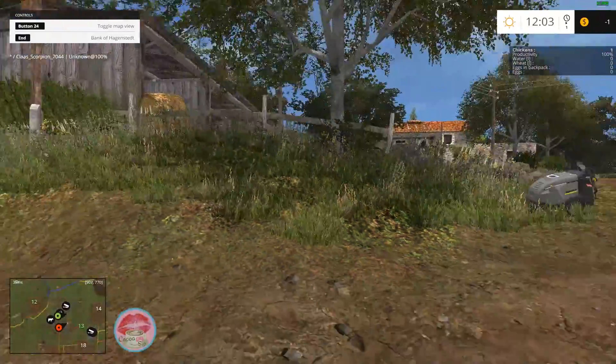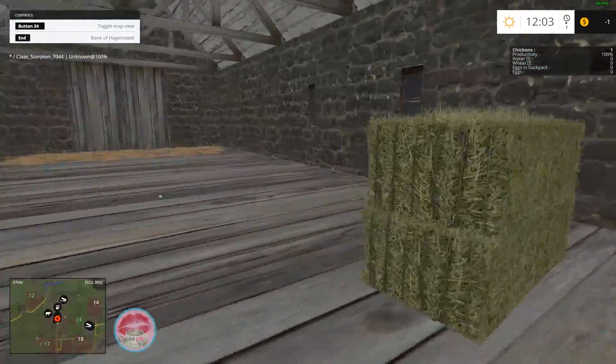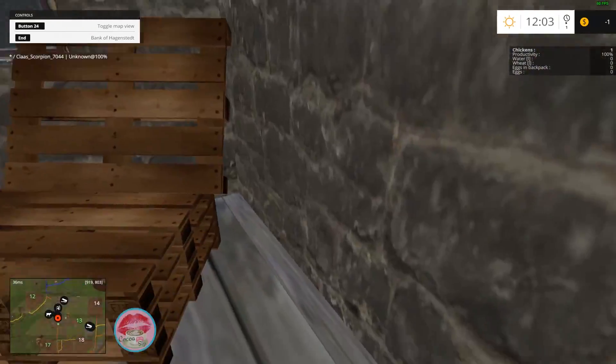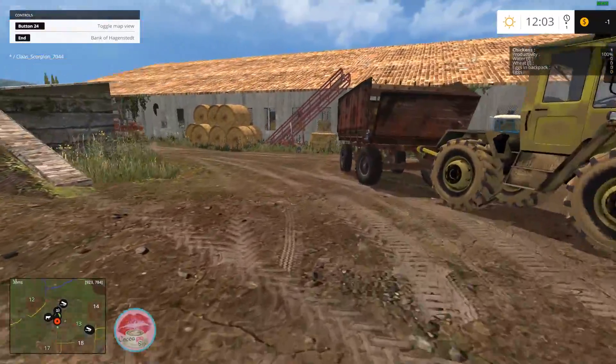Let me see. Yeah, you can put some up here. This is good. Oh, what was in here? That was like a chest — like a treasure chest or something.